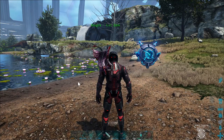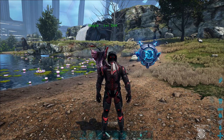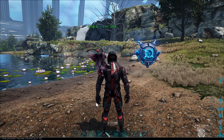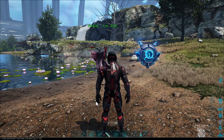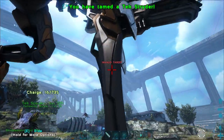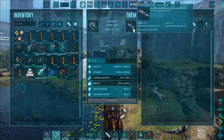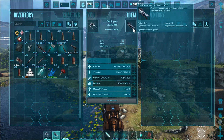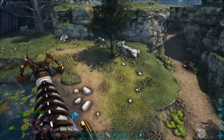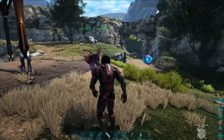Next we're going to do the Tek Strider. The command is 'cheat GMSummon TekStrider' with character B, P, C, and level 150. These things are awesome — they have different modules. There's a Pulse Cannon Rig and a Phase Cannon Rig, so this is a fighting rig. There are different ones: some that can gather and others that can fight. I've got to find out if there are more.